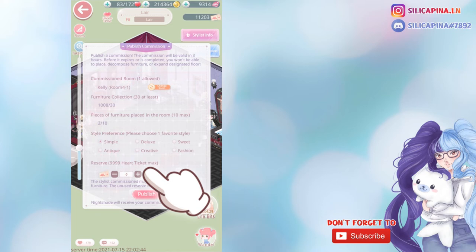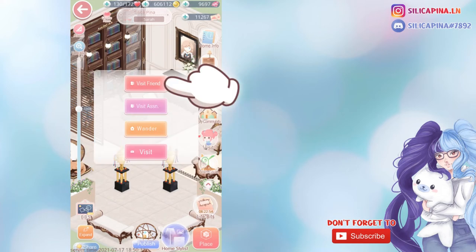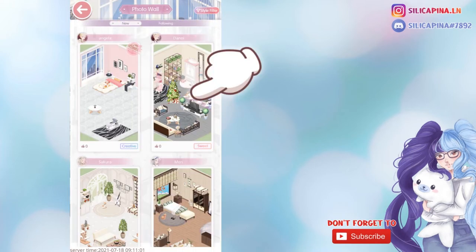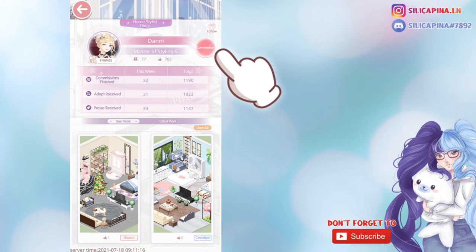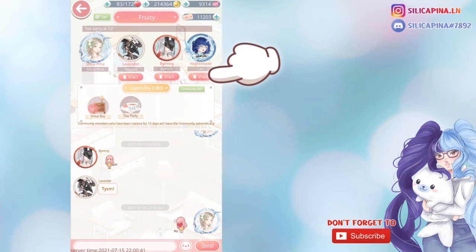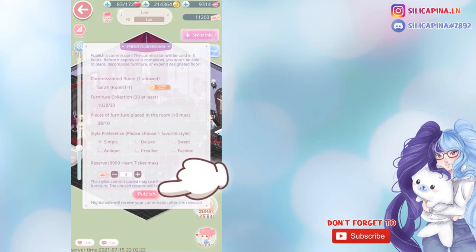Every stylist is happy when their style is adopted, so please keep that in mind. If you want to commission a specific person, you need to go into their home. You can find people by wandering through rooms, by having people commenting on your page, going into your friends list or your association members list, or you can find them in the photo wall, where you can explore styles others did. If you like a room, leave a thumbs up and visit their home to commission them. What I'll do now is go into my house community and commission Nightshade — I need to visit her home, and you can see the button saying Commission right on top here. It opens the same window as when I go to Publish in my own home.